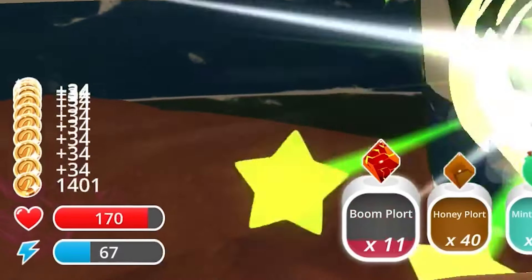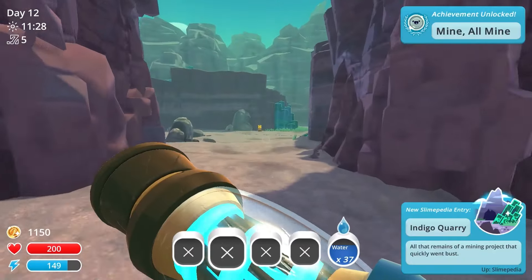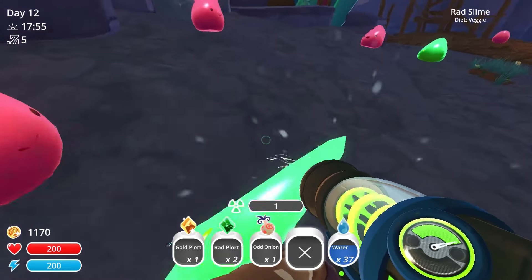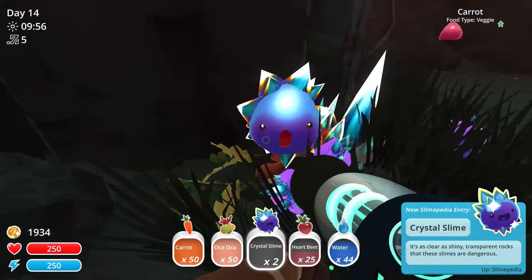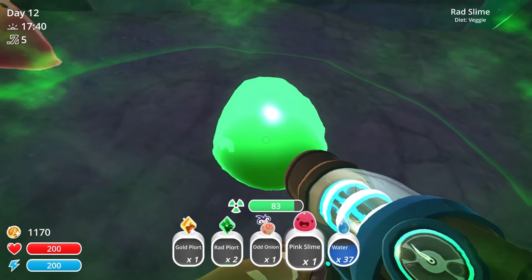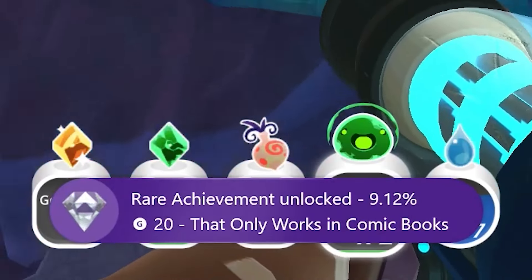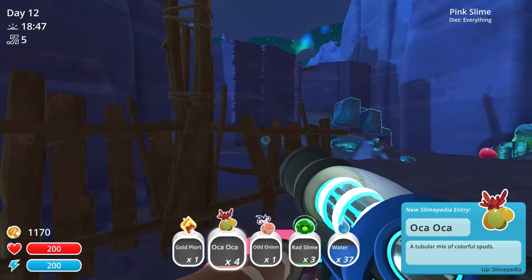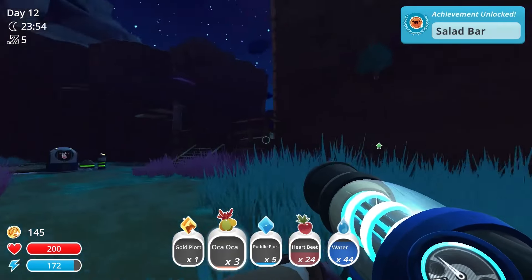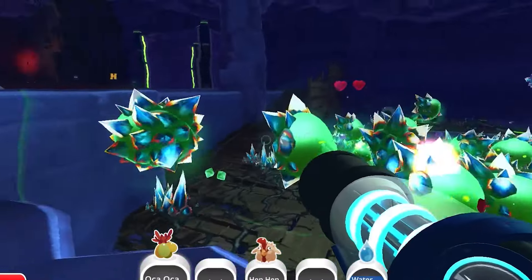I got a fresh paint job, sold a few more plorts, and then fed another gordo for a slime key to get into the Indigo Quarry. Here, we'll be diversifying our portfolio with rad slimes and crystal slimes. But before we pick up any of them, I need to stand in the radiation field of a rad slime for 15 seconds for the achievement That Only Works in Comic Books. I also snagged some oka oka, the favorite food of the rad slime. Once I got back home, I made three veggie plots and settled the rad crystals into their new home in the cave extension of the ranch.